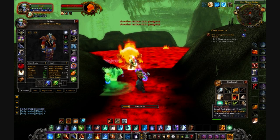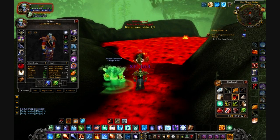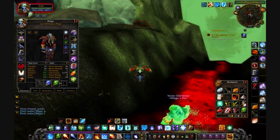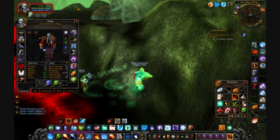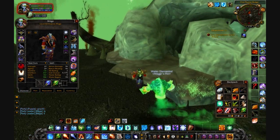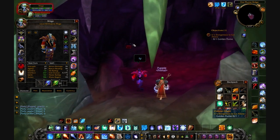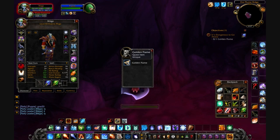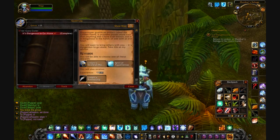Once Blaze Runner is dead — and I think he's actually a level 56 elite — you have to go back up into his little cave. There should be a box back there which you just open. The box is all sparkly and you just right-click on it. You get an item which is a triangle — supposed to be kind of like the Triforce, I guess.